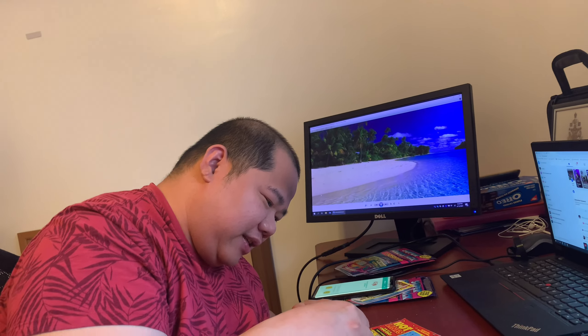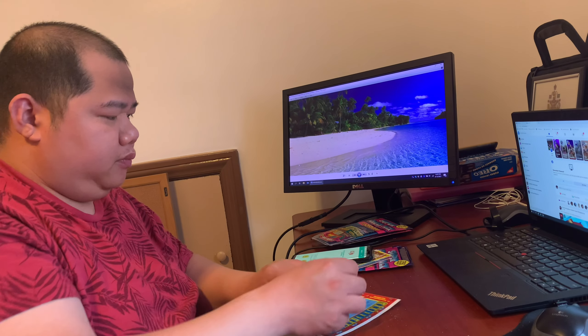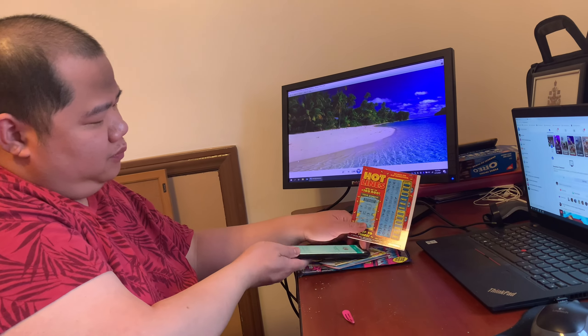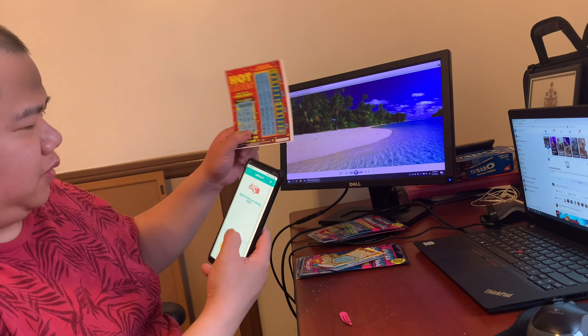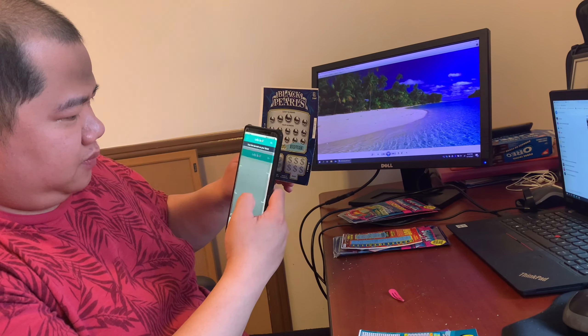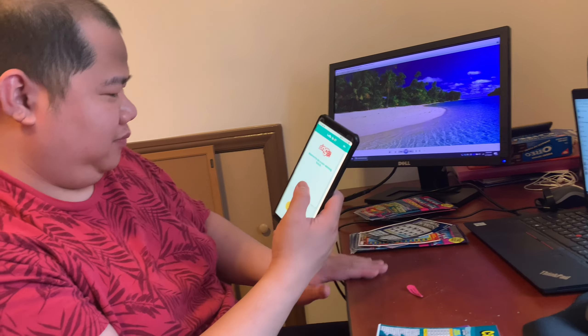Same process — we just need to find that barcode and scan it. This one is a non-winning ticket. Another non-winner. So we are at five dollars out of thirty-two dollars spent so far. Another non-win. Running update: five dollars out of thirty-two.